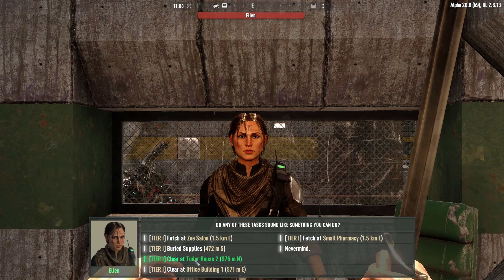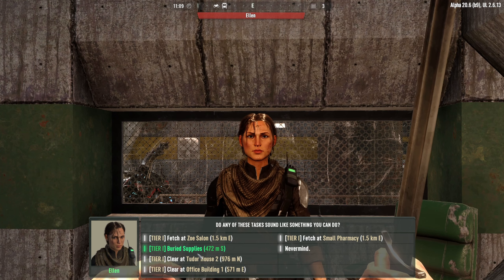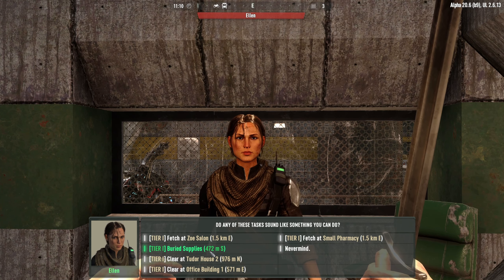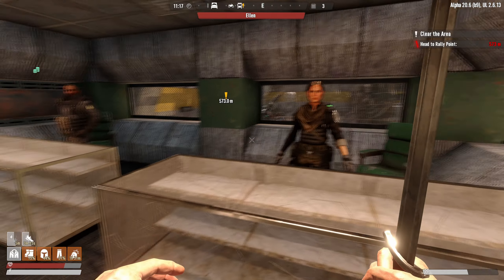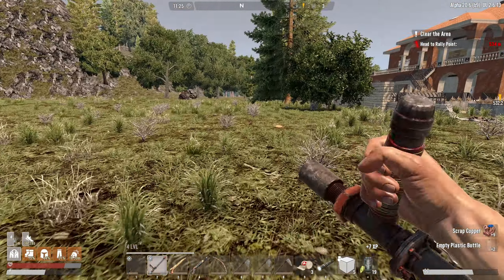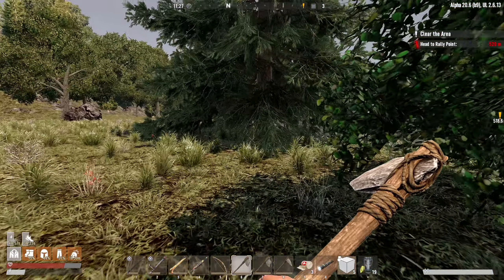Let's see what else you got for us here. The buried supplies is close, but I think I'd prefer to do something where we can just run through a building and clear it. Let's snag this office building down here. Let's not waste any more time. We'll go take care of that for you. Before we do, I want to grab some quick resources so that we're not struggling at the last minute getting everything ready for horde night.